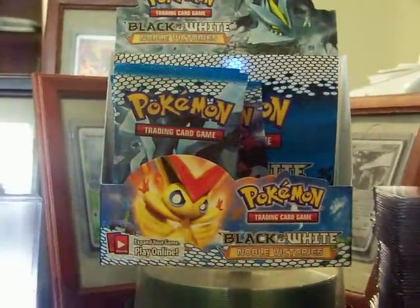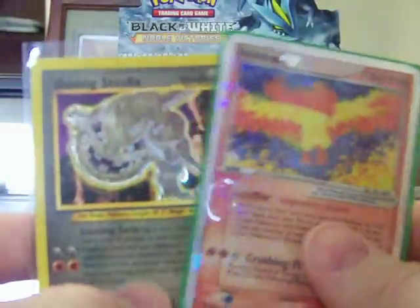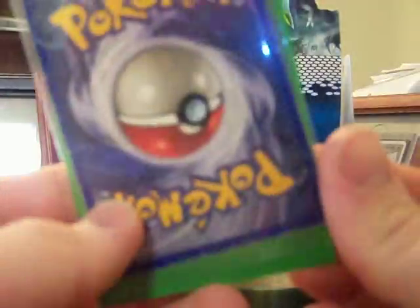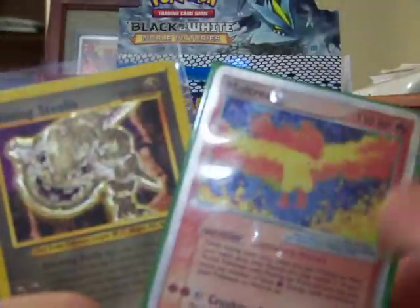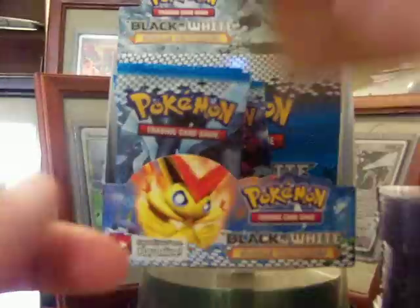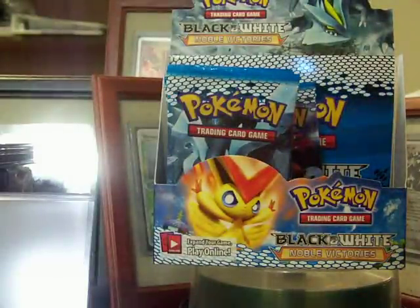I've got a Moltres EX from FireRed and LeafGreen, and a Shining Steelix from Neo4 for sale or trade. They are in played condition, that's why I'm not keeping them - I have a mint one of each now. There are no creases in either of them, but they do have edge wear on the back. I'd probably sell those a little cheaper than places like Troll and Toad.